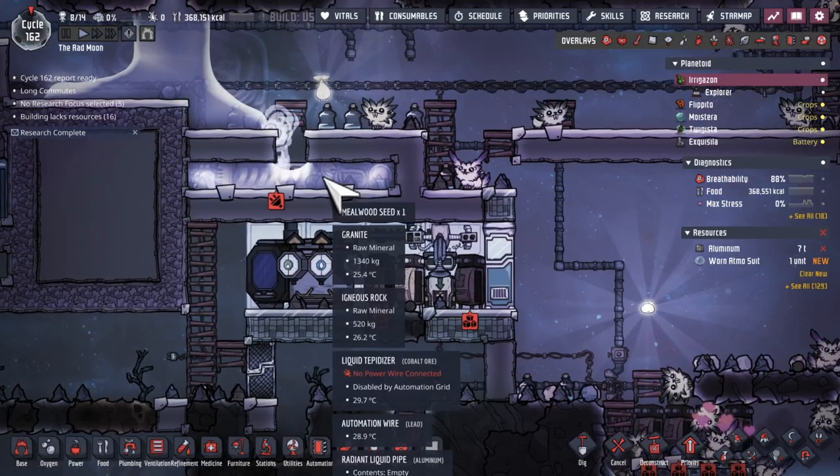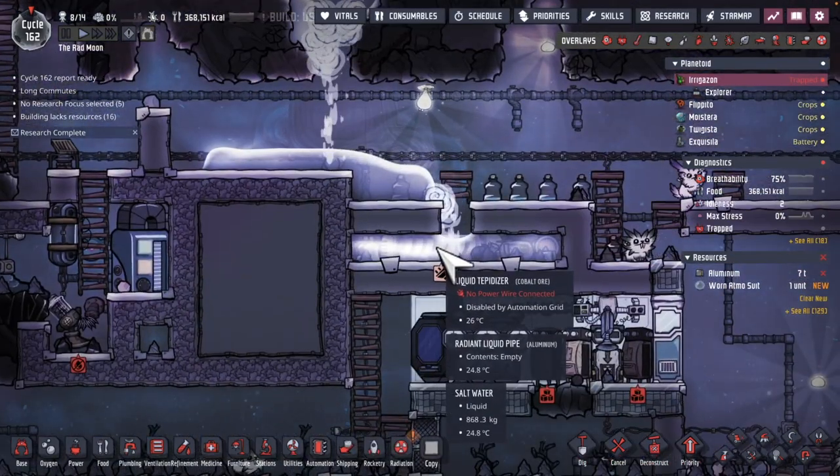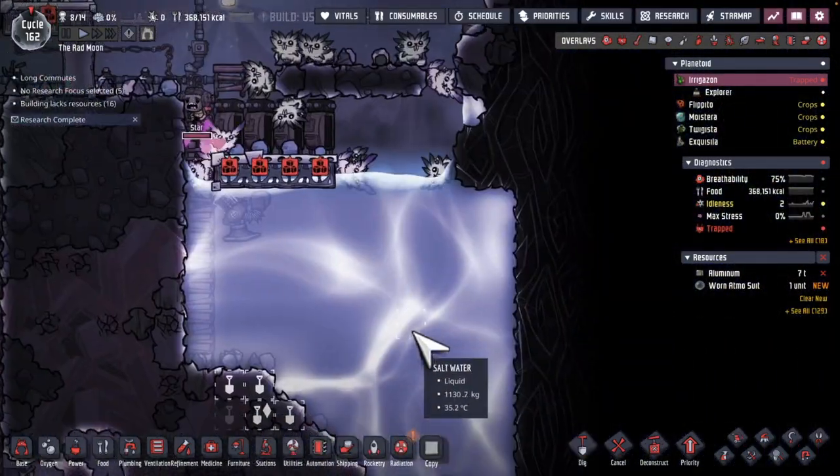Decided not to pump the rest of the salt water — why not just dump salt water that's above into the zone? Any excess is going to make its way down here.